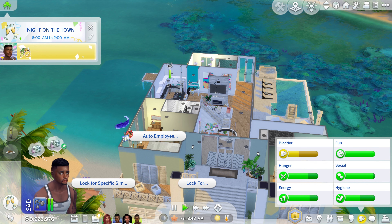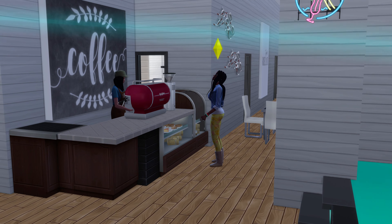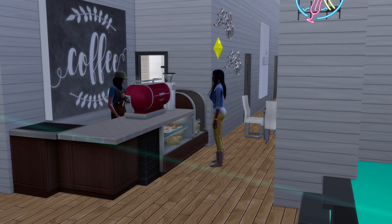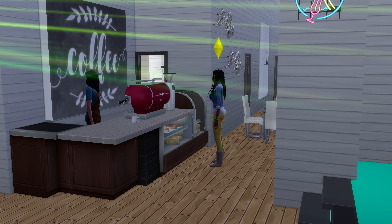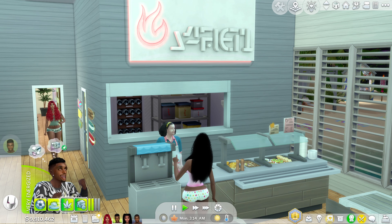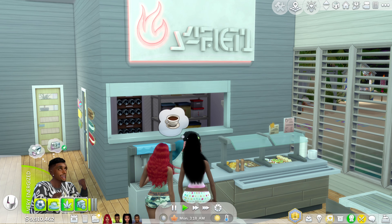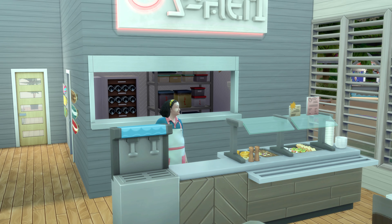I use the caterer for a couple of hours, and once I have the fridge stocked with food I dismiss the caterer because they really just cook too much. If you allow the caterer to stay the whole time, you're going to have plates of food all over your house. A couple of hours is normally enough, especially since the sims on this lot have so many other options — they can get pastries from the coffee shop and order from this buffet, which came with the university pack.